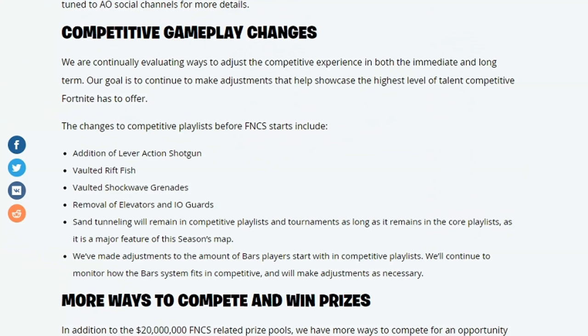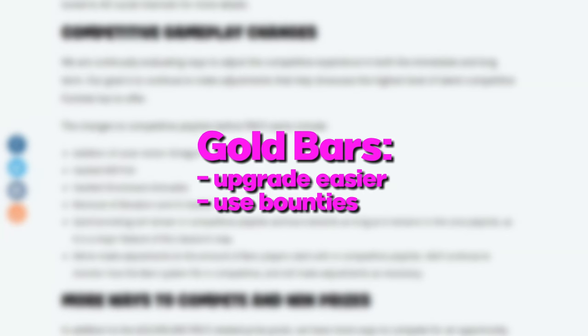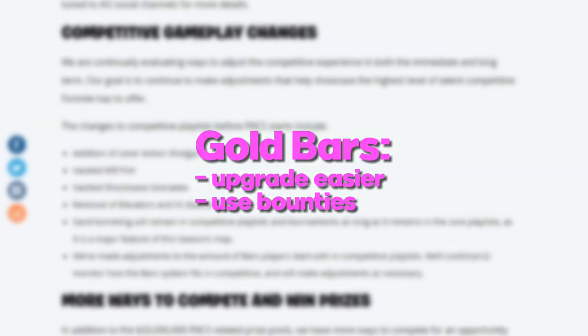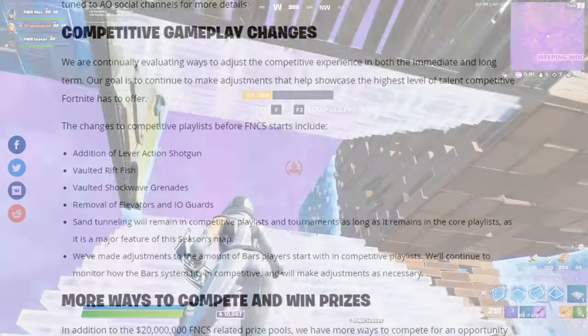They also went ahead and changed how many bars you spawn with in competitive playlists. This isn't the most crazy change but it is pretty drastic overall — it means you can upgrade easier, you can use bounties and upgrade to a purple immediately. Make sure you check out fortnite.gg to see exactly where players are going to be spawning and what AIs there are to upgrade with.